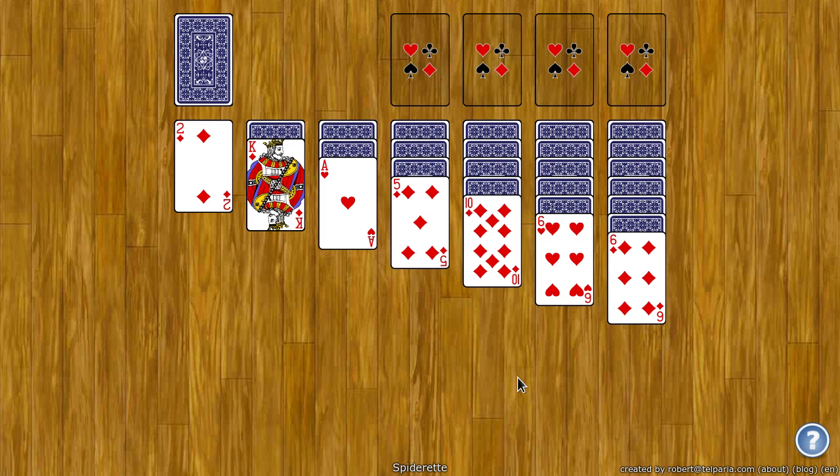The goal of Spider-Rat is identical to Spider, except the layout of the board is a bit different. The goal is to move all the cards to the top foundation spots. You don't move them directly, however, and we'll get to that in a minute. But basically, on this tableau here, you want to build down by rank.